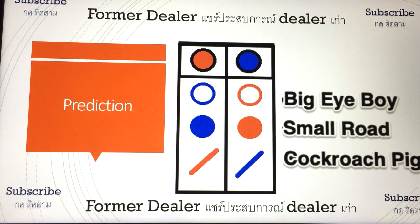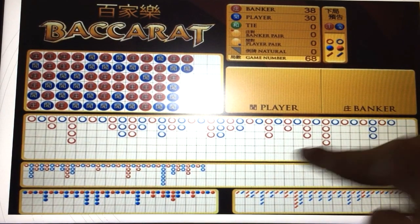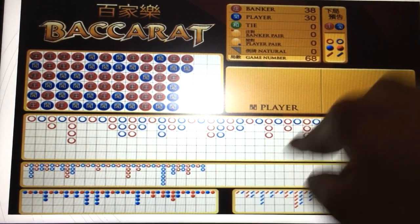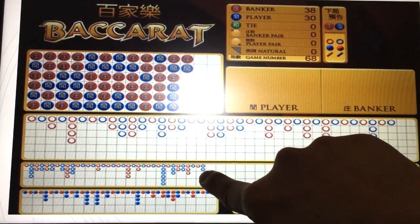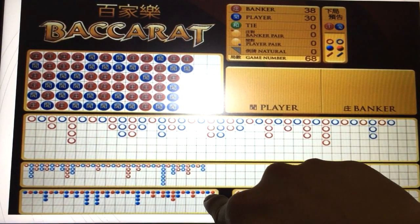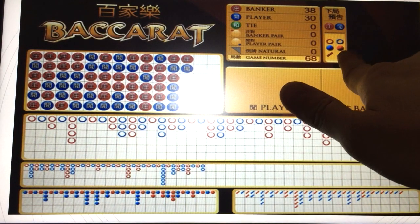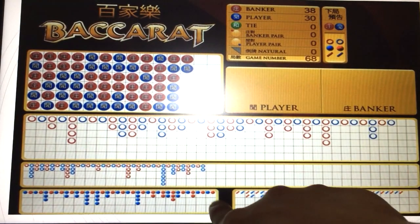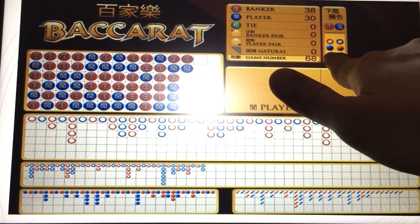So this is how the prediction works. When you look on the board, the first thing you look at is the donut, and you see which one matches. So this one is on the player side — this is going to tell you that the next result coming out is player. The red dot also tells you player is going to come out. And the dash tells you banker is going to come out.